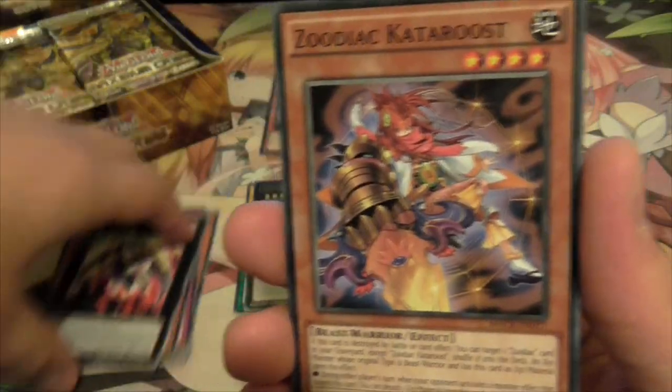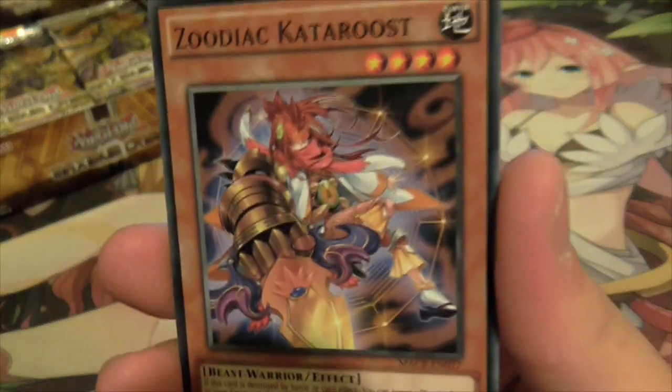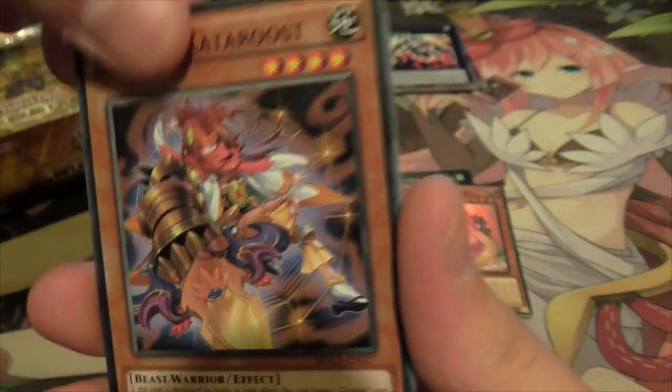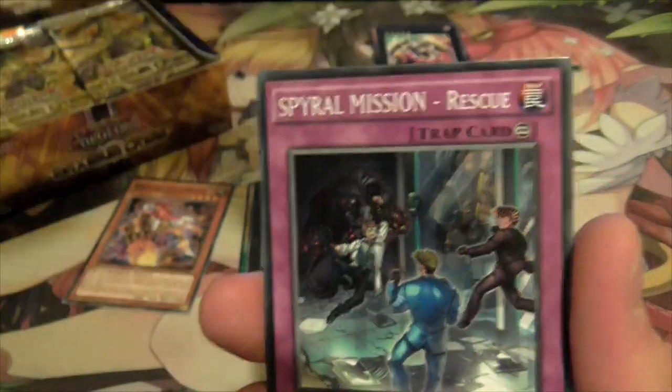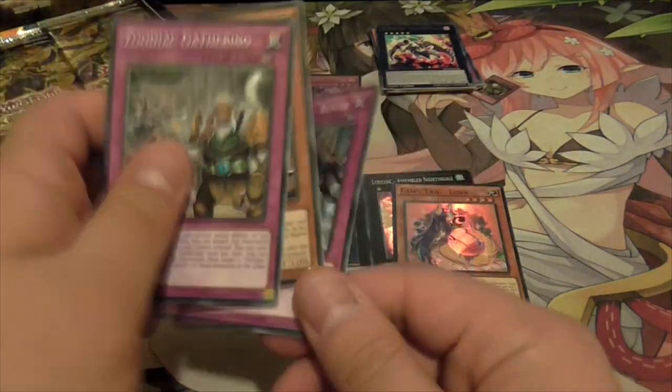Zodiac - of course the Cataros. This was in the special edition of the previous set, Raging Tempest. Zodiac cards, Zodiac Gathering. Spiral Mission - one of the four new Spiral cards in this set.